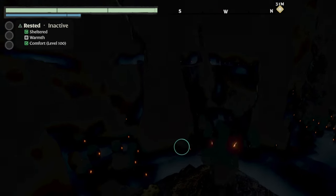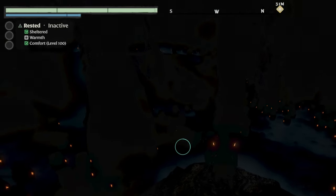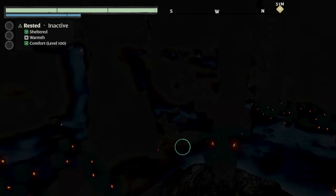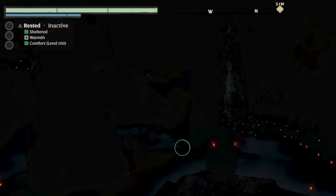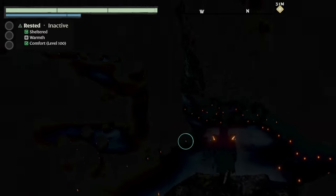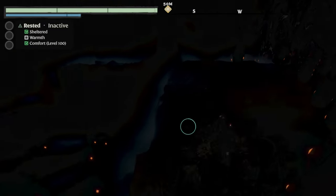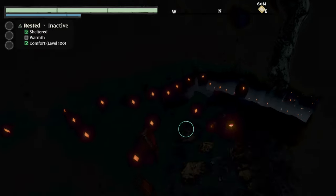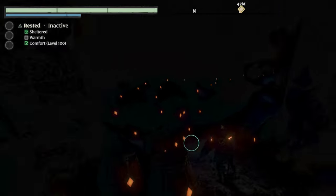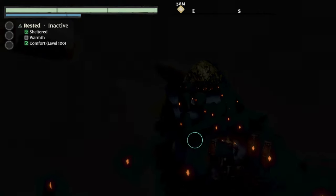Hello guys, and welcome back. I thought we could take this a notch up and have some fun. So how about we set off 300 explosive barrels inside this cave and see where it leads. Just look at this mess — this is gonna be quite the show, I hope. I guess we just go outside and set them off.